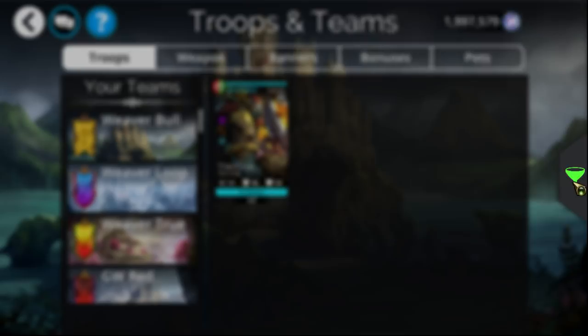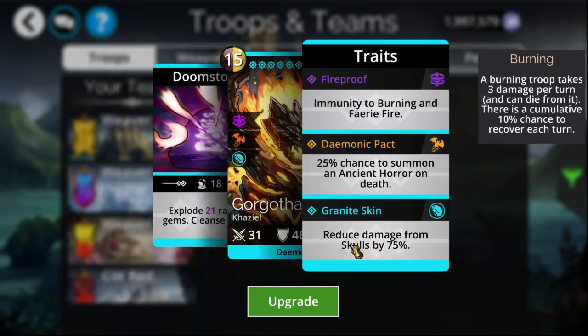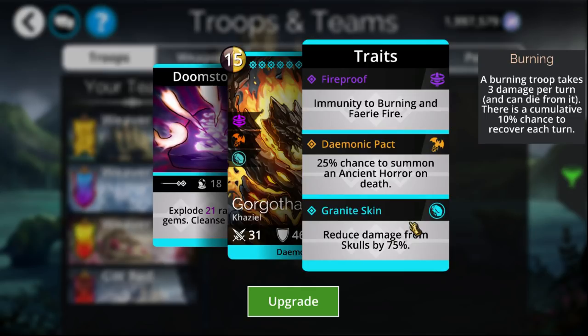There is also Gorgotha. Gorgotha is the tankiest troop in the game as far as what is realistically used. It explodes a bunch of gems on the board — generally the entire board once you reach later in the game — and it also cleanses itself, so you can get rid of Stun and other bad status effects. The main reason it's normally used is it has a 75% spell reduction, which is the second highest in the game, only behind one Mythic which has an 80% reduction. That Mythic — Stonehammer — is generally not used since his ability and mana cost just isn't worth it compared to Gorgotha. So Gorgotha tends to be used as the best tank in the game.